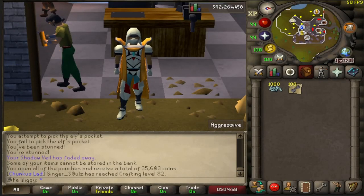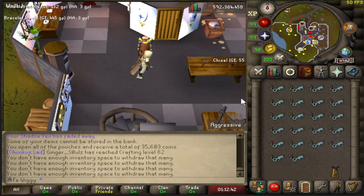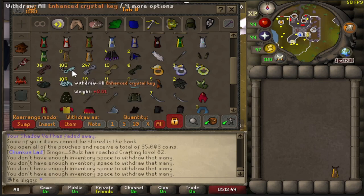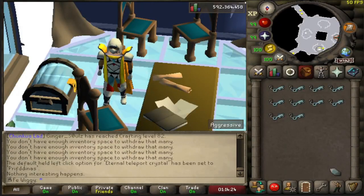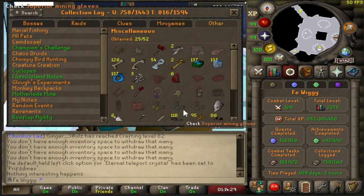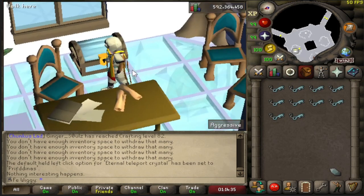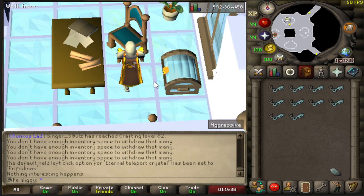Loot from 100 enhanced crystal keys. Let's go. Before we start, we're gonna check the collection log. I need all the dragonstone armor. Hopefully I get one or maybe more.